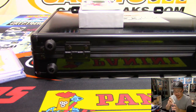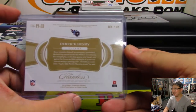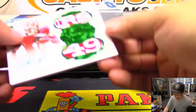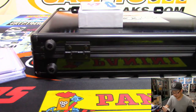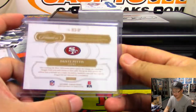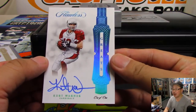That will be a nice one for somebody — it's a random hit break. Another train whistle: one out of two. Dante Pettis. You got the 49ers dual relic and Dante Pettis' autograph. And another train whistle — wow. Kurt Warner's autograph, one of one.